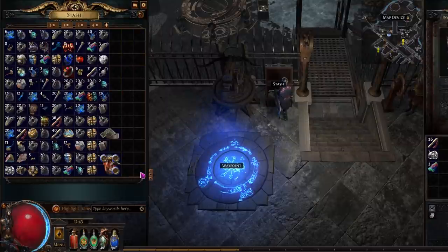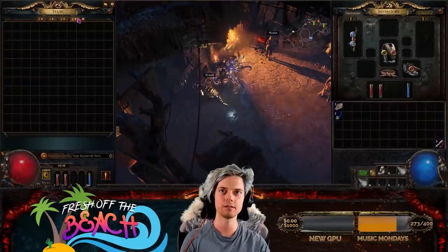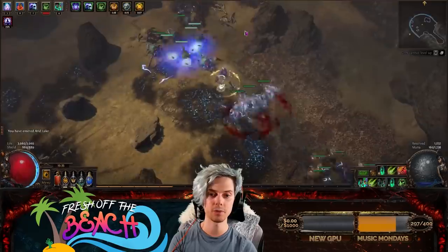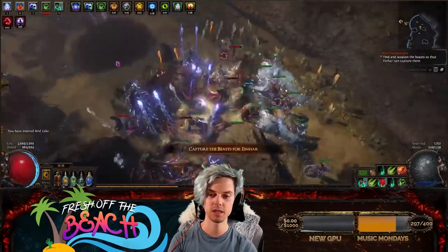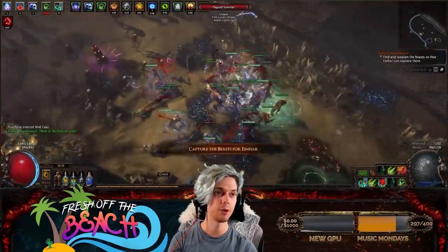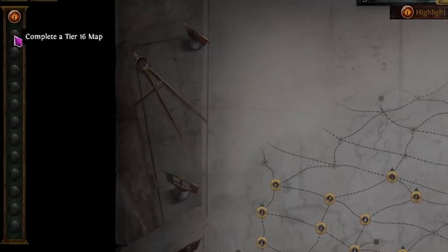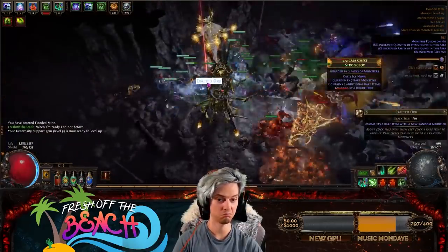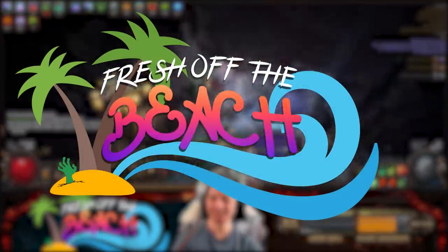But every fresh account still starts with the same base 4 tabs. I've always wanted to see how feasible these tabs are from a veteran player's perspective, and if it could be a deal breaker for those wanting to play the game completely free to play. In this series, I aim to unlock all the map favourite slots and farm 50 exalted orbs on PoE's most popular game type, Softcore Trade, all with the base tabs. This is Fresh Off The Beach.